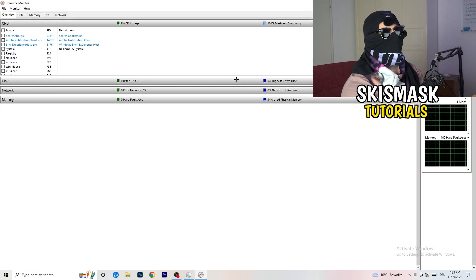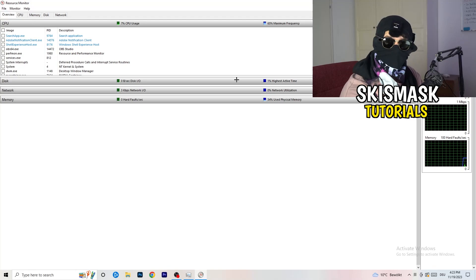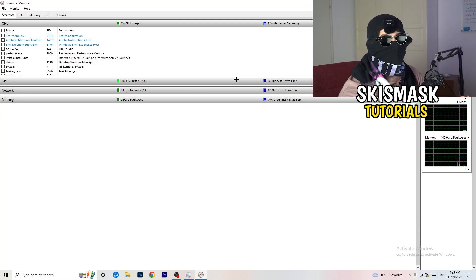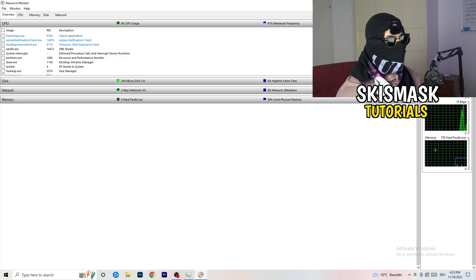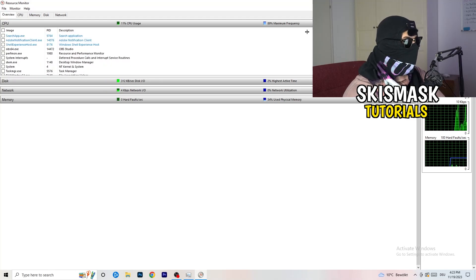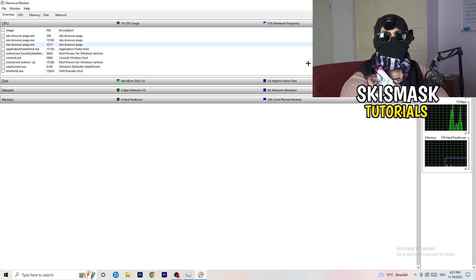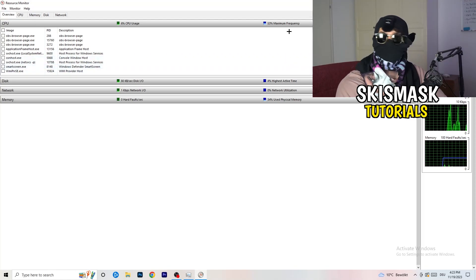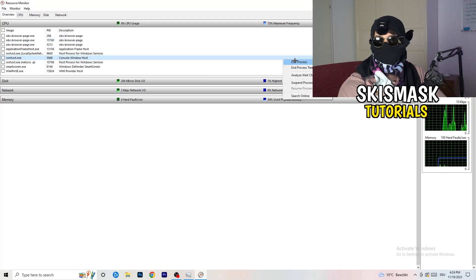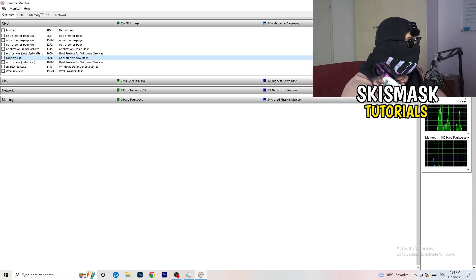It may seem tricky at first but it isn't. Just wait 10 to 30 seconds and Resource Monitor will load every single application and background process currently using your network. Once it's loaded, go through the list and end every single task that is using your Wi-Fi or ethernet too much, or that isn't related to Windows or your game. Right-click and select 'End Process' for each one.